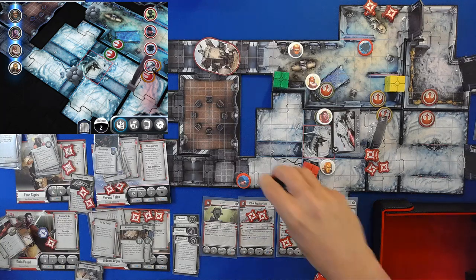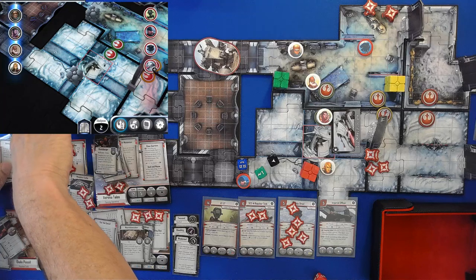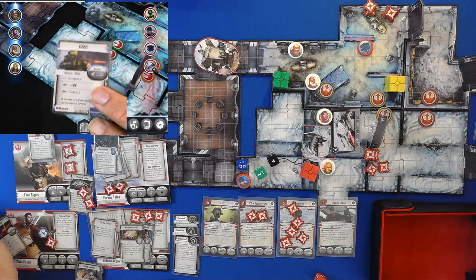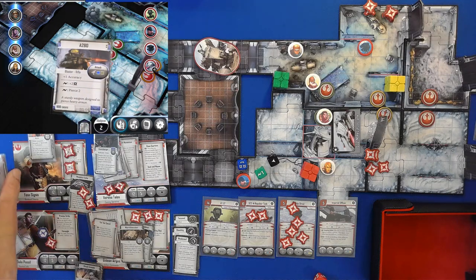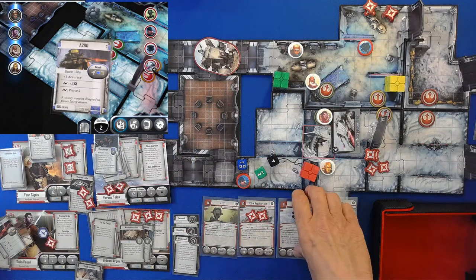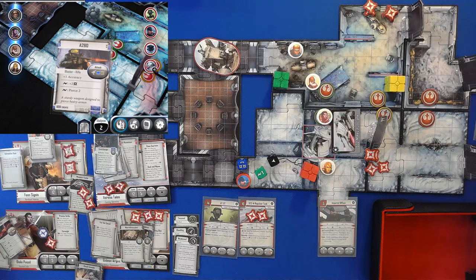Gideon goes ahead and commands Finn to shoot at the probe droid. We get one damage plus one surge, which on the A280 — not the infantry rifle — gives us a plus two. So that is three points of damage and the probe droid is out. Good news. Plus five fame.